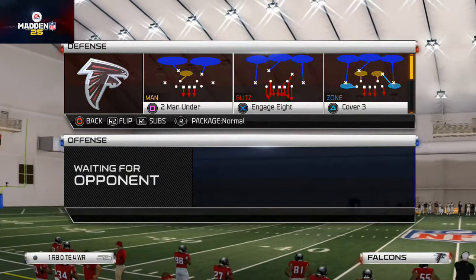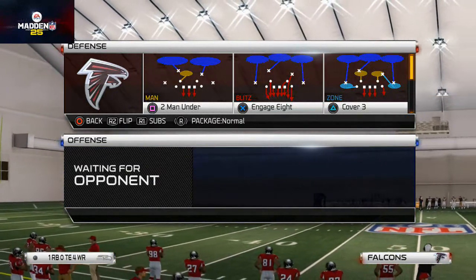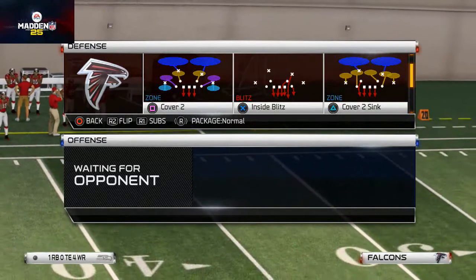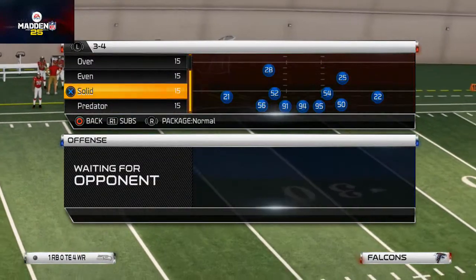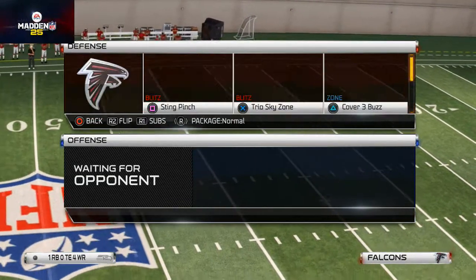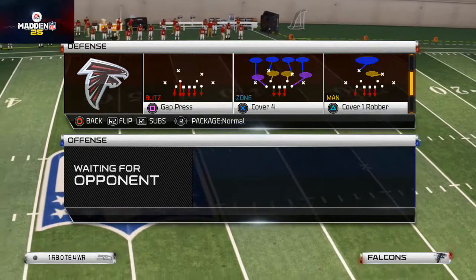The play we like to use here comes from the 3-4 Solid, which is our defense of the week for our Atlanta Falcons scheme. This formation can be found in the 4-6 formation as well as other 3-4 playbooks.